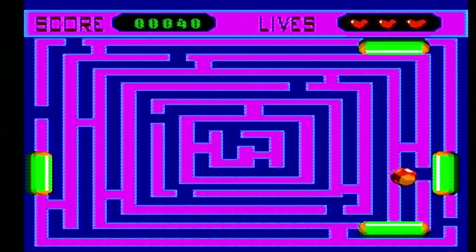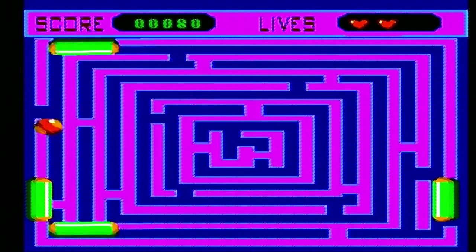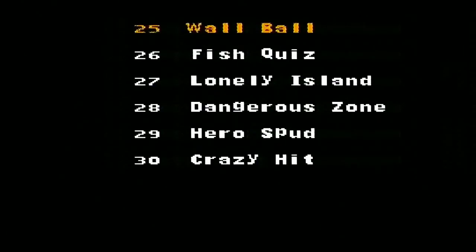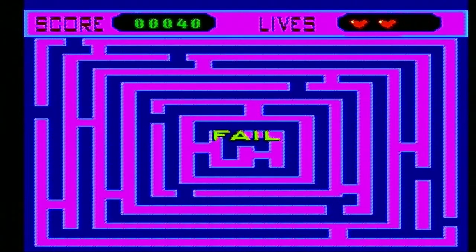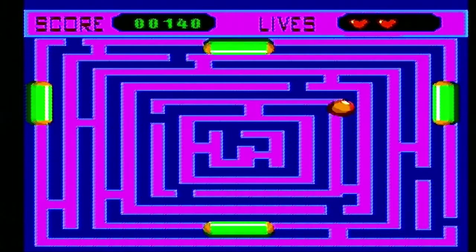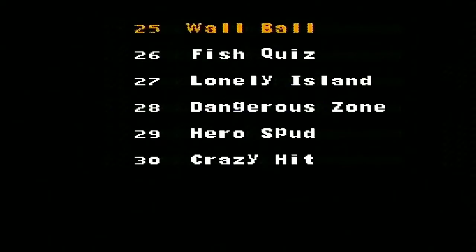'Wall Ball' — four-person power? Am I controlling all four paddles? What is this? The objective is to keep the ball in play using all four paddles — you control all of them. The maze in the background has no function, it's just there to be distracting. The top and bottom paddles go left and right and the others go up and down. I feel like this is just too much for your brain. Yeah, if the controls were better I could probably master it. These were probably tested on a computer with a mouse or arrow keys.